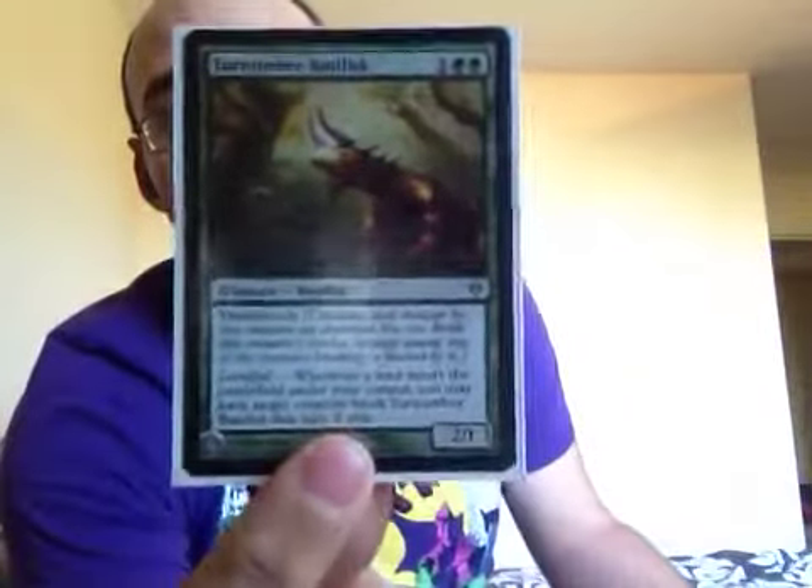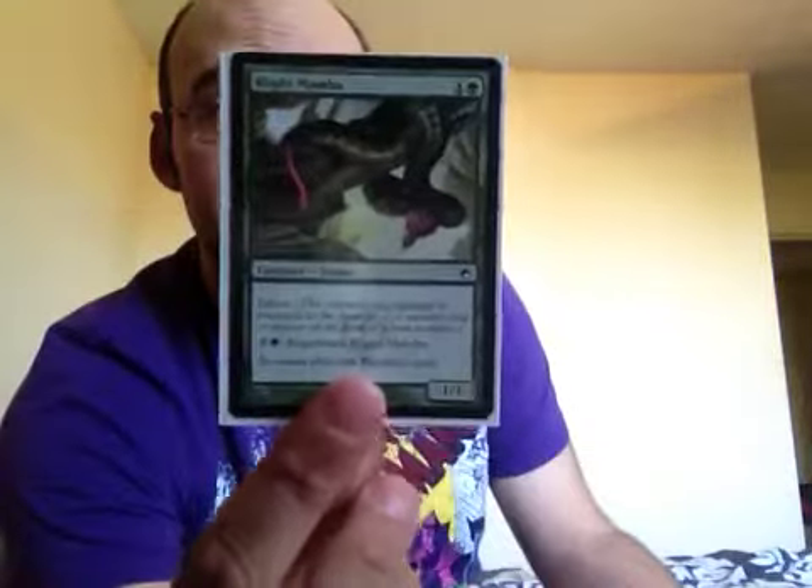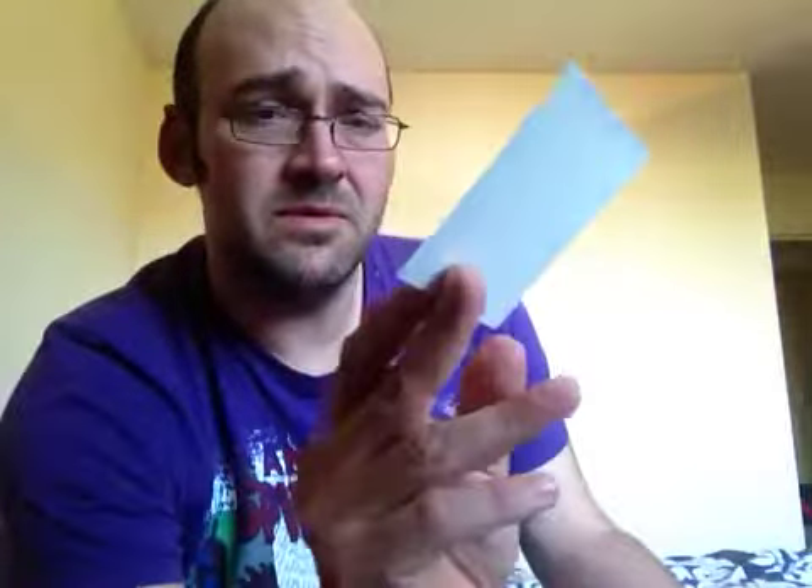But now we'll start on the creatures. We have Turntimber Basilisk — Death Touch, Landfall. Lovely card. That's one of my babies. Blight Mamba — so I'm looking at this deck and I've had more of certain cards. But this is an Infect and Regen — fantastic. I've had four of these in this deck but I've only got one.